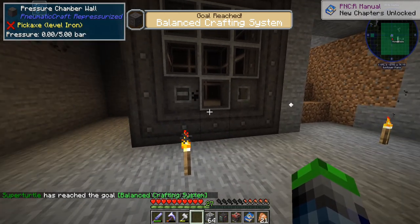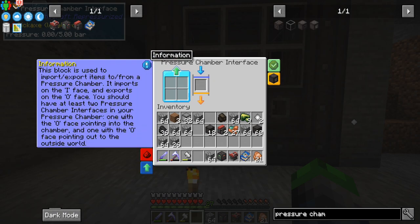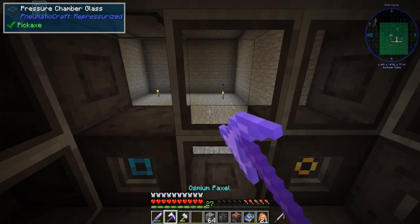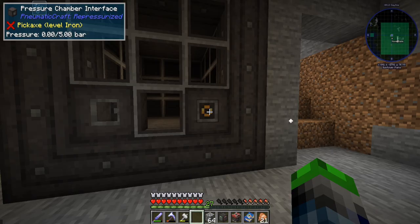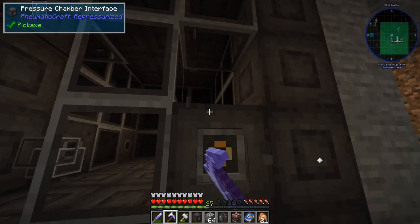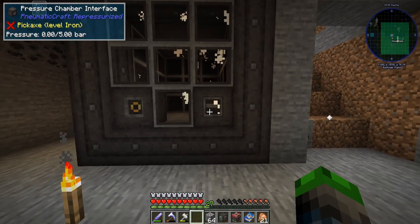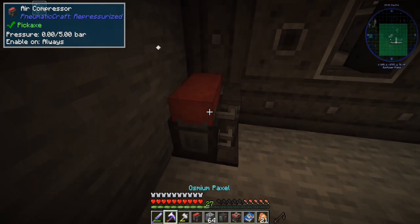That worked out really well — a balanced crafting system, very cool! These are the interfaces; we can set them to input and output. I want the output on the left and input on the right. Now we need to supply this with pressure. That guy opened up, which is perfect.